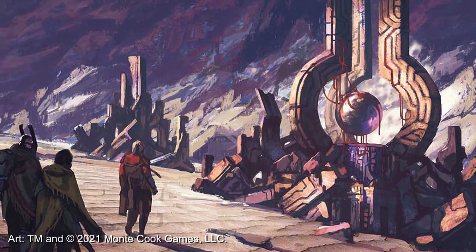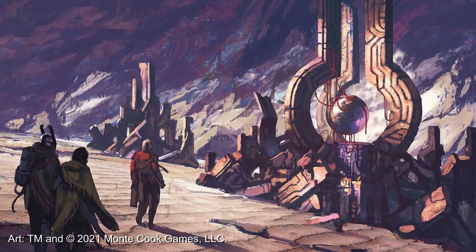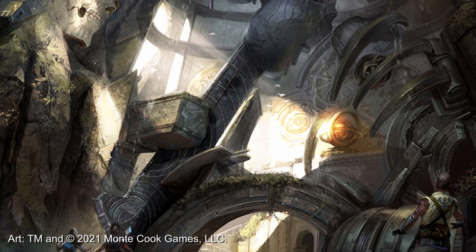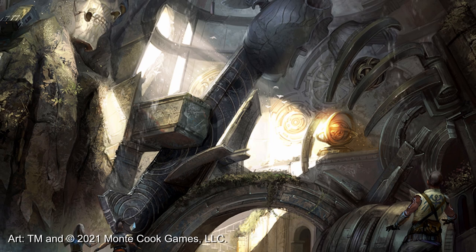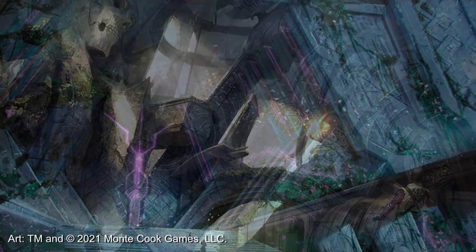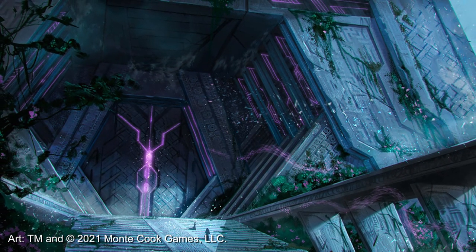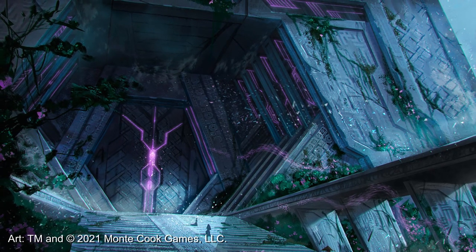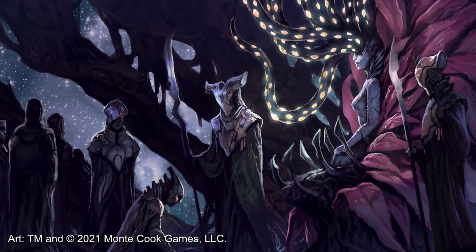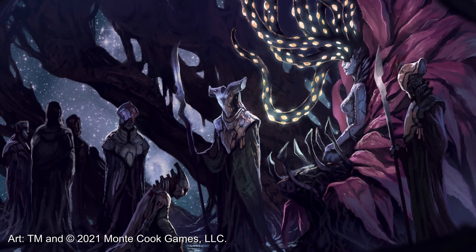GM intrusions, and their cousin player intrusions, are somewhat of a balance between a distinct mechanical way of structuring and distributing a means of character advancement — that being XP — while also supporting some of the philosophical perspectives of the Cypher System where it concerns narrative and player agency. For some, the concept of the GM creating a twist or complication in the story and issuing XP to mechanically ground the change is rather new. It may feel redundant as many GMs are already used to adjusting the narrative in the moment, while others aren't always sure where the line is, or what they can or should do with the mechanic.